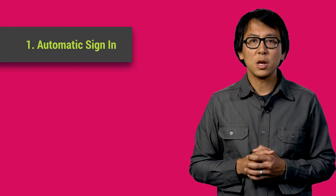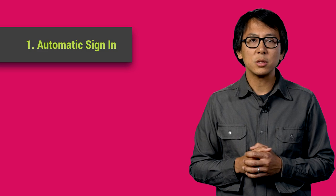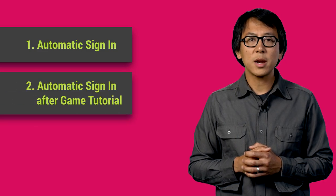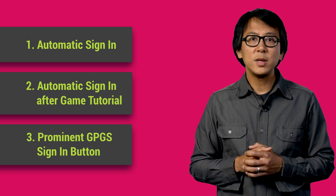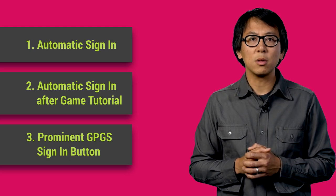Now let's look at sign-in flow best practices. There's three ways to integrate. First, an automatic sign-in upon game launch. Second, an automatic sign-in upon finishing the game tutorial. Third, feature a sign-in button prominently upon launching your game.